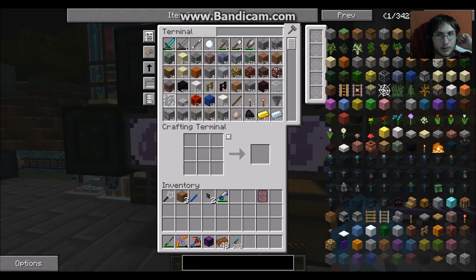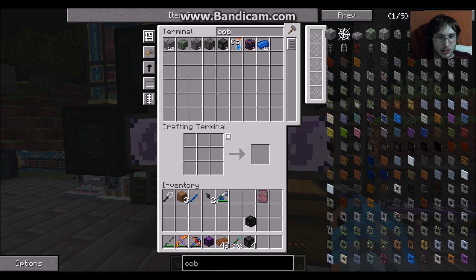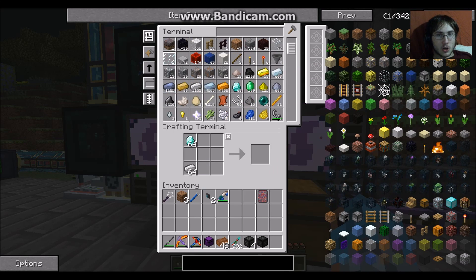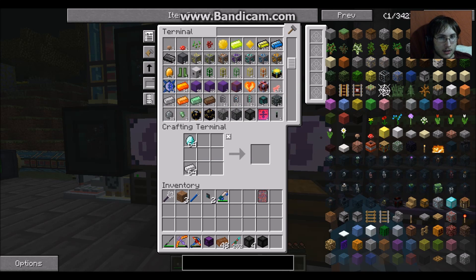Let me get into making that deep dark portal. Quadruple compressed and quintuple compressed — I just need to make some unstable ingots. I need iron and diamonds. I can make diamonds really easy now, actually. I can show you guys in a second.